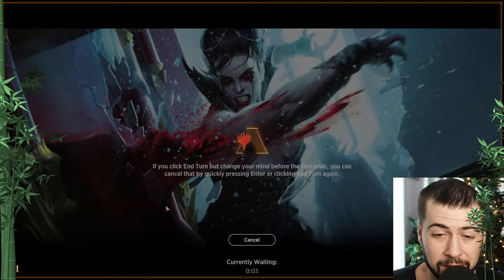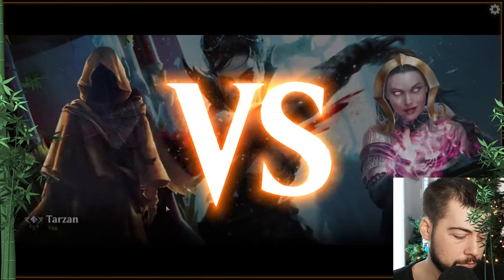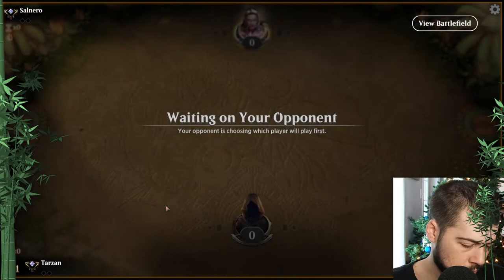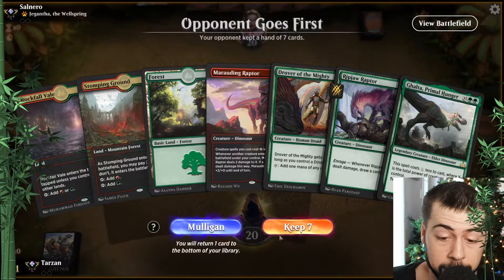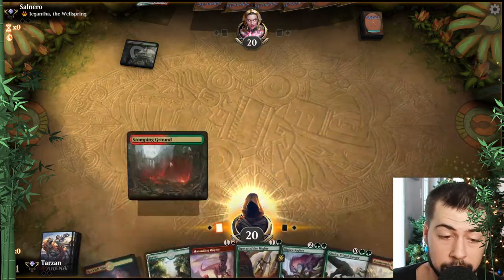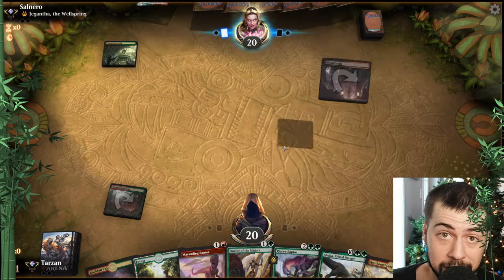Let's try one more. See how it does — hopefully a little better than Yorion. I think Masked Vandal definitely is a pretty key addition; maybe adding in Thrashing Brontodon for some more artifact, enchantment, removal, interaction. That's pretty fantastic — a lot better than the first game of the last match. I'm definitely keeping that. Turn two Marauding, Drover — we got a lot of goodies coming up. Looks like Jund Sacrifice though. Anger of the Gods is going to be pretty key game two.